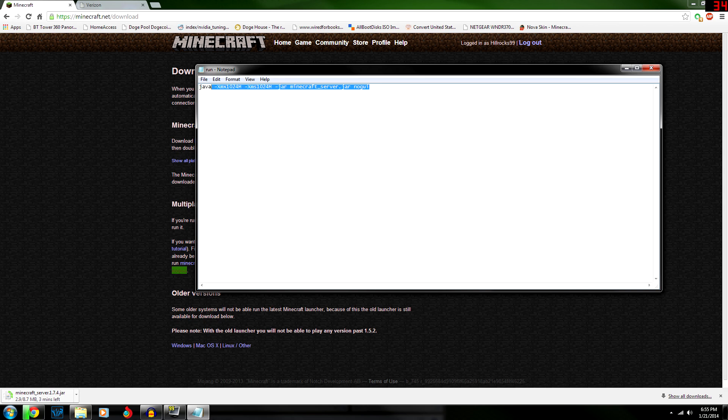While we wait for the download, let's go through memory allocation. It's a bit confusing but once you get it you'll be fine. XMX is the maximum amount of RAM it'll use, and XMS is the minimum — so it's minimum to maximum memory. By default it's only set to one gigabyte of RAM.